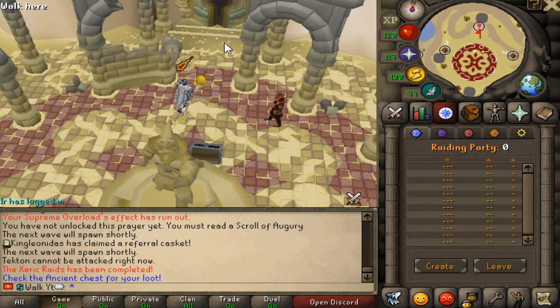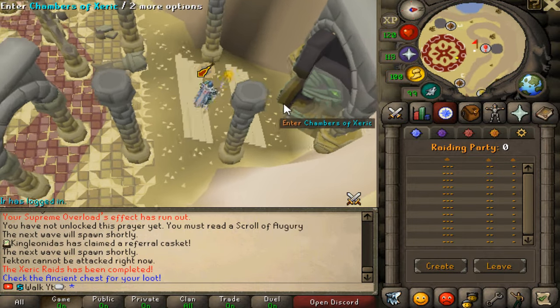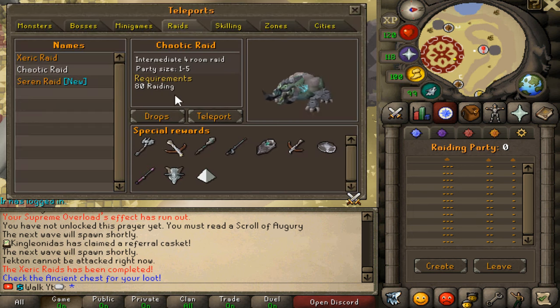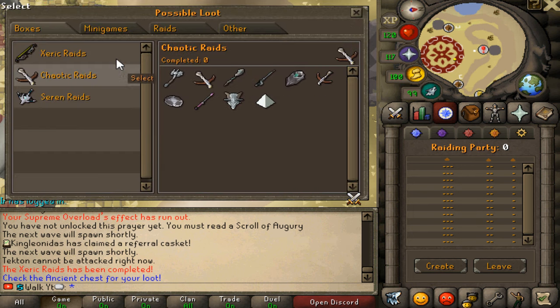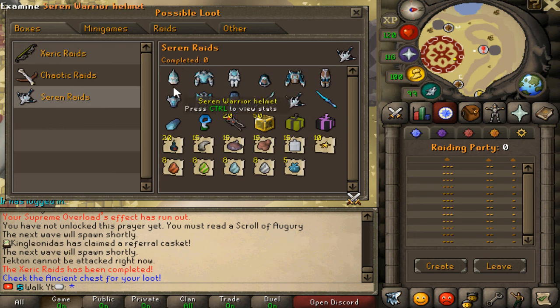The Serum Raid — I won't be able to do it solo, but I have a lovely raiding video that I've released, so feel free to check that out. You can always check out the drops of the raids in the interface by clicking on drops, so you can see what everything is being dropped. Obviously the Serum Raid is the best one, because you guys will be getting all those items which go all the way to the best in slot gear.